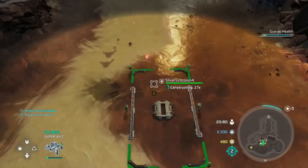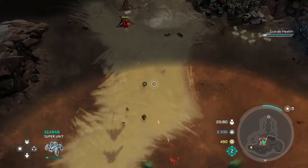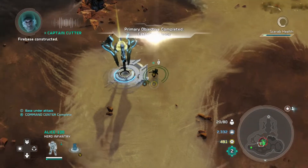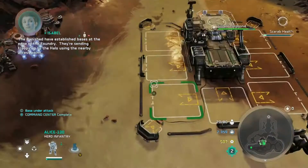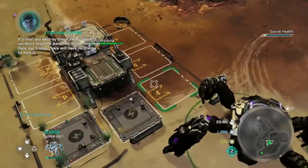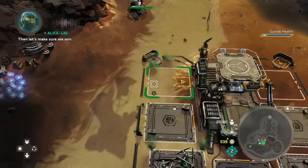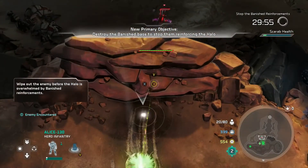This is a fairly safe place for the Scarab. There are going to be Banshees that come in — you can see they're shooting at my base that's being built, which is totally fine. They're not going to get close to blowing it up. I'm going to build three generators on the back of my base to start, then two supply pads, and start building turrets as well to start this base off right.